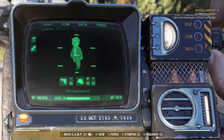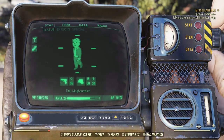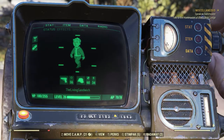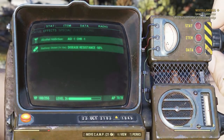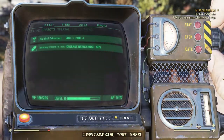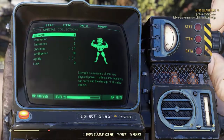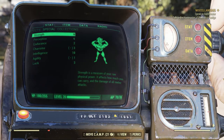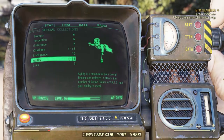If you go to the Stat menu, here you can find your character's overall statistics. The first sub-menu is your Status menu — an overview of your entire character, including damage output, damage resistance, current health, and buffs and debuffs. Next you have Effects, which shows your current buffs and debuffs. Past that, you have your overall statistics broken down into Strength, Perception, Endurance, Characteristics, Intelligence, Agility, and Luck. Each will have its own description next to the character icon at the bottom.